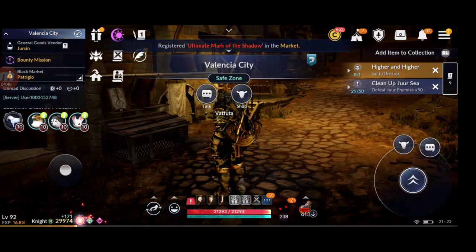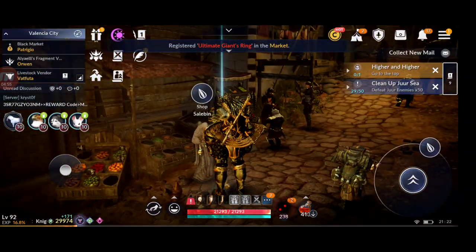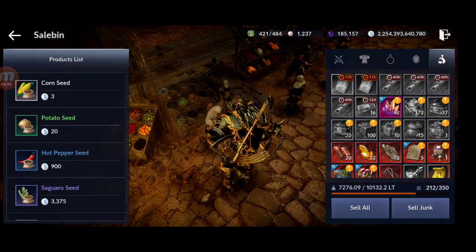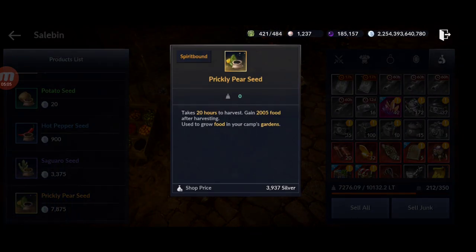Go to the seed vendor — you can find them in every town. Starting from the most expensive seed: every 20 hours you get 2,005 food. With 36 spots to plant, that's 2,005 multiplied by 36, which equals 72,180 food per day roughly every 20 hours.